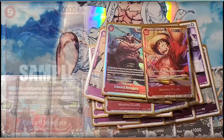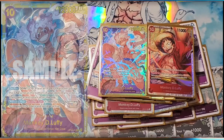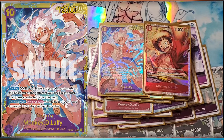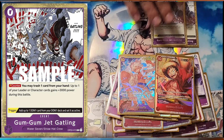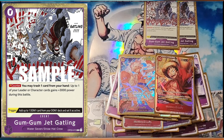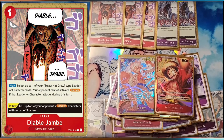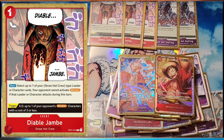Then the MVPs are the new Luffies: the rusher, who can activate blocker, and the one that allows you to just take another turn. You have Gum Gum Jet Gatling — ditch a card, though you play a lot of bricks. Diablo Jambe: attach it to any Luffy or any Straw Hat character and basically be unblockable.